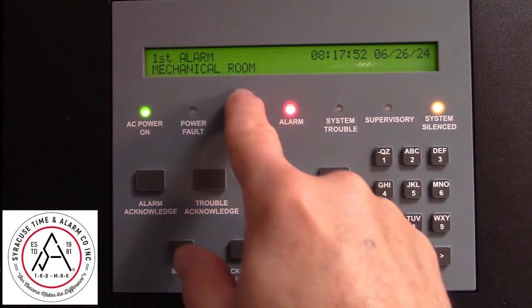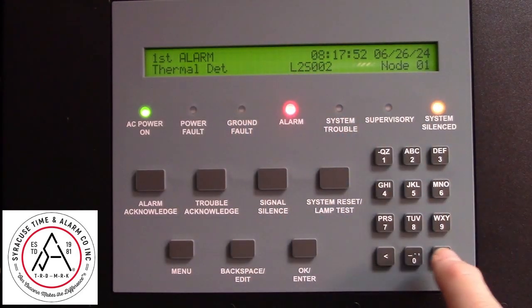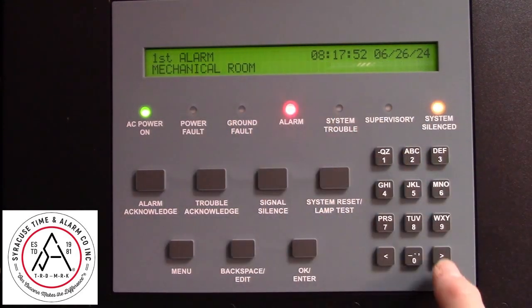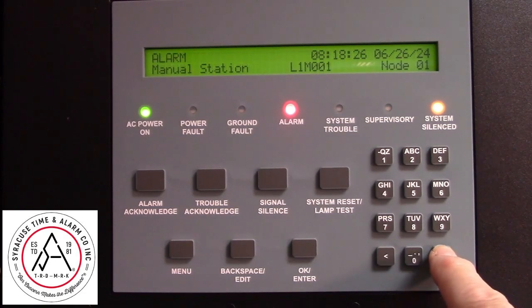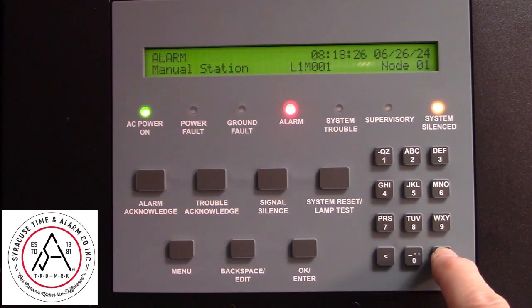This is still showing the first alarm in the mechanical room. If you want to see if there are other alarms on the system, use the arrow keys to scroll back and forth to see the different alarms on the system.